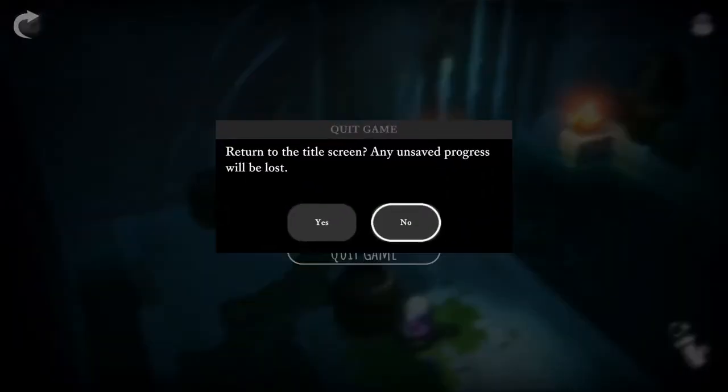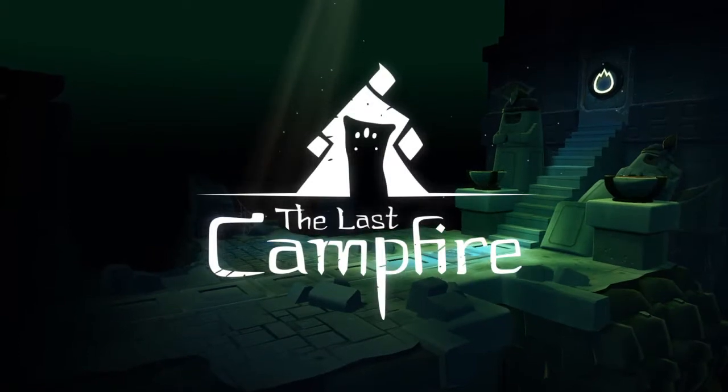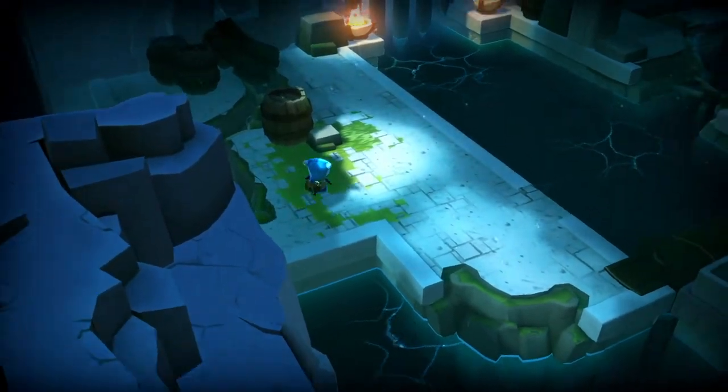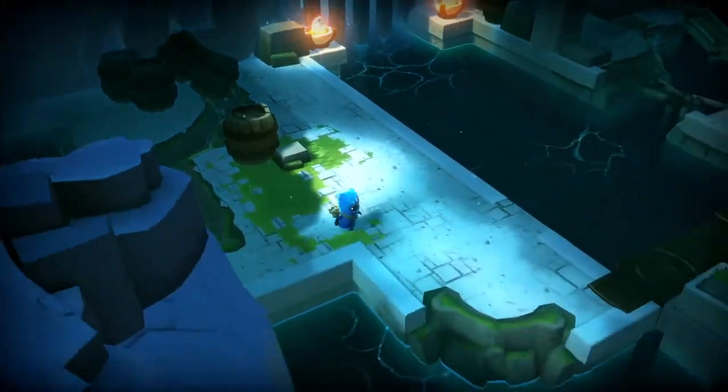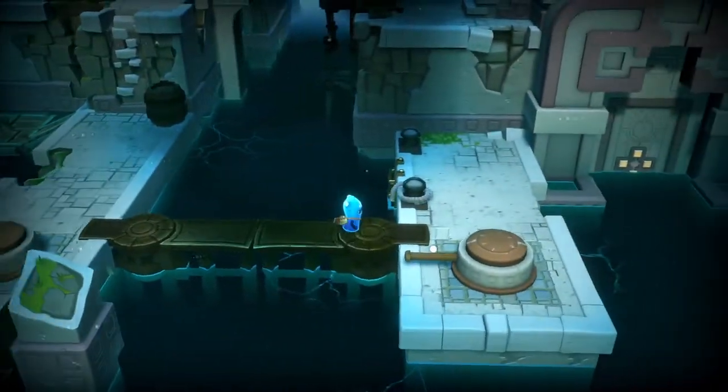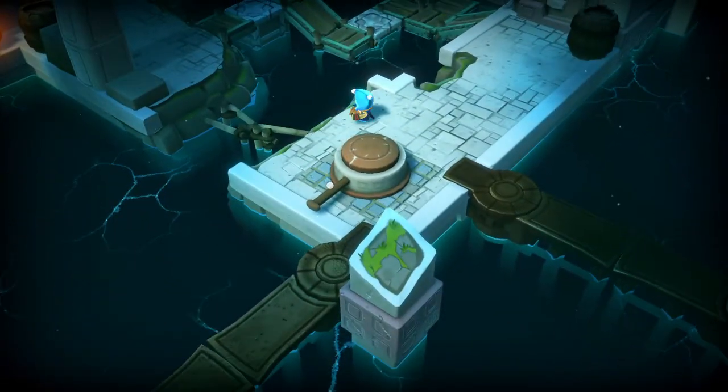I'll just quit the game. I might have to redo stuff — hopefully it saved after I exited the puzzle room. Hope it doesn't restart the whole room. Okay good, starts me back here after I finish that puzzle. I can open this but that way is shut. Can't figure out what to do here, so let's go elsewhere and figure something else out.